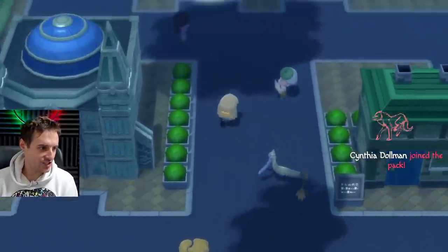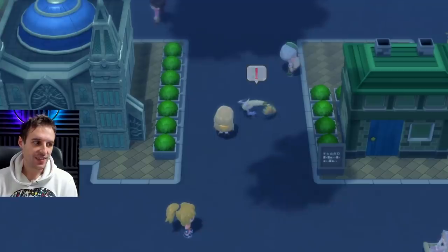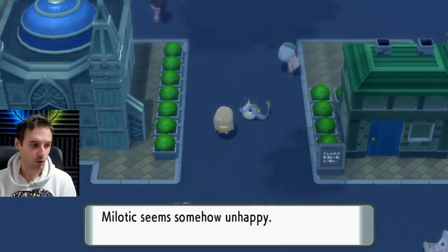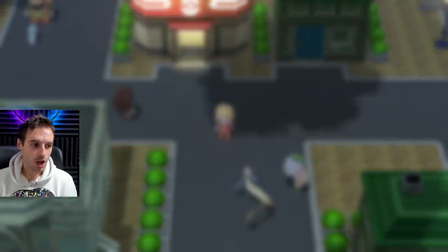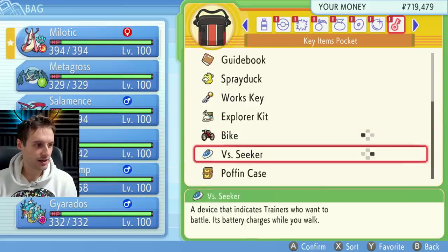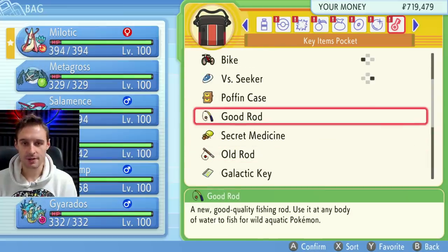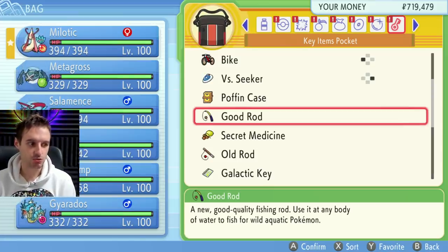Here I am in my game with my shiny Milotic, and you guys are going to be able to get your own too — not really difficult at all. One thing you're going to need is at least the good rod. You'll either need a good rod or a super rod. In this game, the good rod works for catching Feebas, which I think in the previous game it did not. I'm going to use the good rod for demonstration so you can see that you don't have to finish the game to get it, because you only get the super rod in the end game.